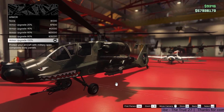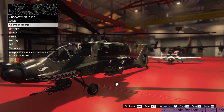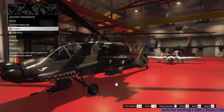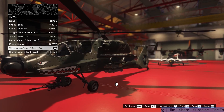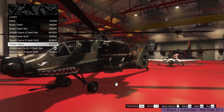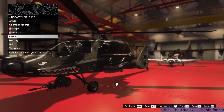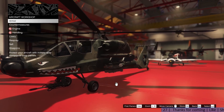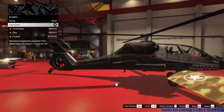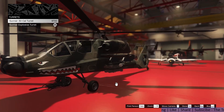The customizations are pretty similar to the other aircraft in the hangar, so we get armor, countermeasures, engine, handling, liveries, respray, and weapon upgrades. In the weapon upgrades, you get to upgrade the bombs and the front turret to 0.5 cal explosive rounds.